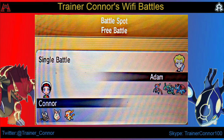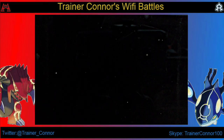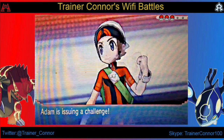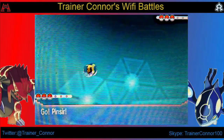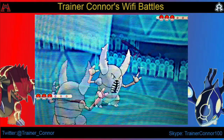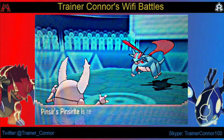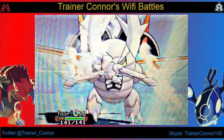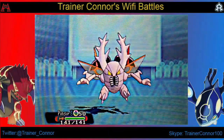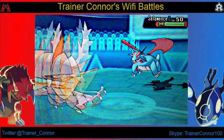My second opponent — and we have two matches like I said — we're going to be facing some Ubers here. We have to face Rayquaza, who could go Mega, and the other Pokémon was Deoxys. Rayquaza has Intimidate — he could go Mega or he could have a Lum Berry. I'm still going to go with Swords Dance with my Mega Pinsir, or actually I'll go for Stone Edge.